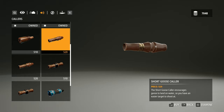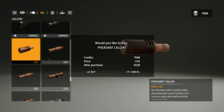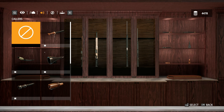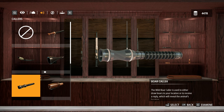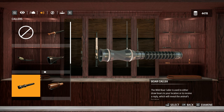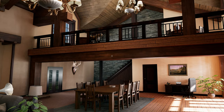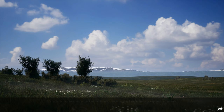The short goose caller encourages geese to land on water so you have an easier target. Long goose encourages them to fly overhead. I've got the money now, so I own them all. Let's equip them: item one binos, item two short goose, item three long goose, item four short duck, item five long duck. There are elk and predators in the area, so I'll keep the predator caller and my .308 — maybe I can get a cougar, because I don't have a cougar. Hey, it's not raining today!